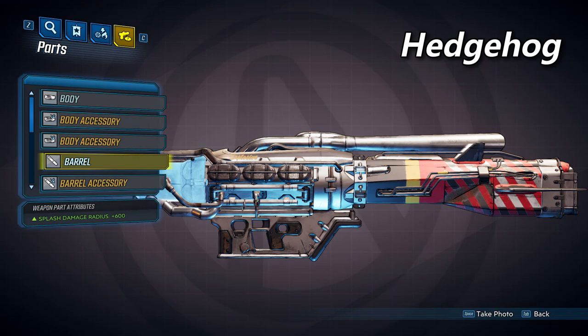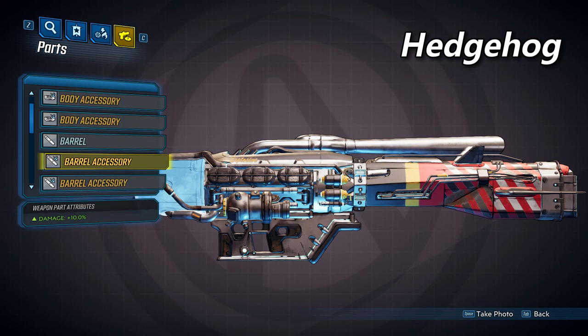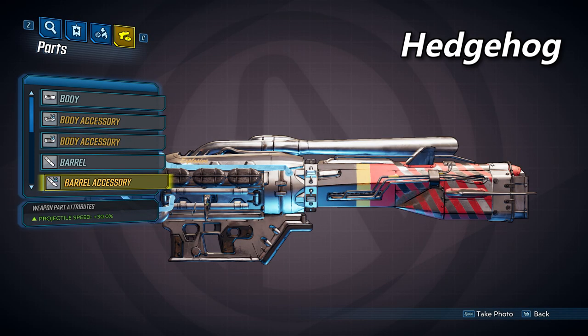The hedgehog barrel shown here will set your splash damage radius to 600. The hedgehog has three accessories that it can spawn with. The first will increase your damage by 10%, the second will also increase it by 10%, and the third one will increase your projectile speed by 30%.